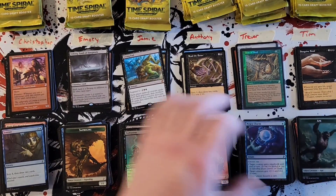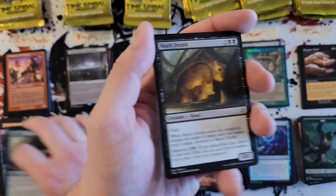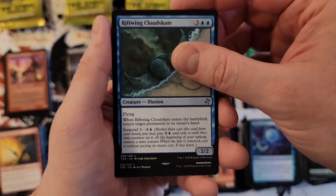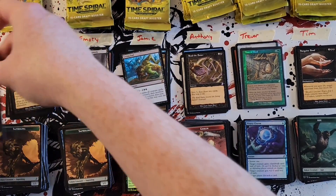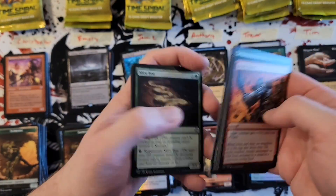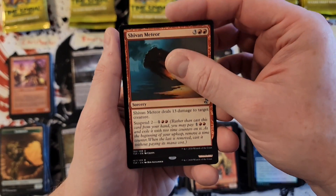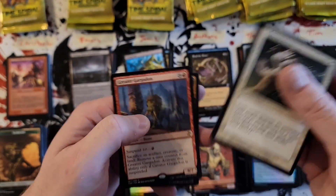Christopher, back to you — so two mythics have been pulled, one old bordered foil, we can hope for a second. Muck Drubber, Thick-Skinned Goblin, Goblin Cloud Skate, and Thawne of Havenwood with a Flickerwisp — good card. Emery, keeping the Swiftspear on top there — we are on pack number four for everybody. Myr Boa, Big Game Hunter, Shivan Meteor, and Greater Gargadon exile old border — that is a good old border pull right there, nice job.